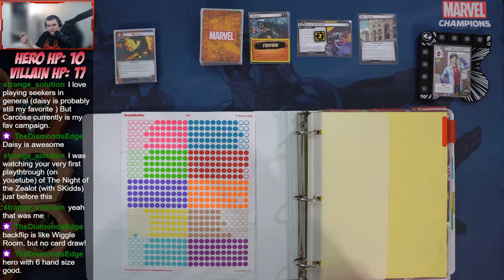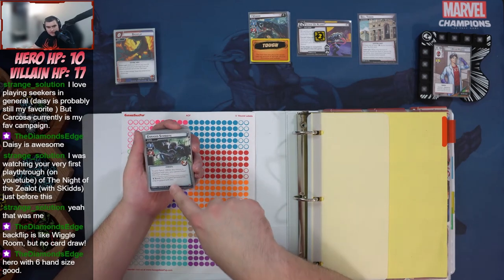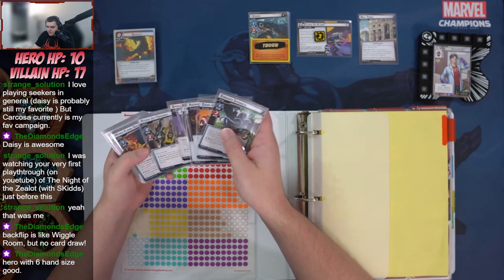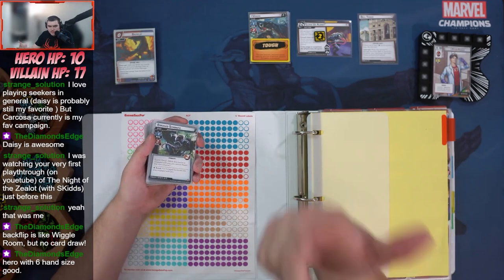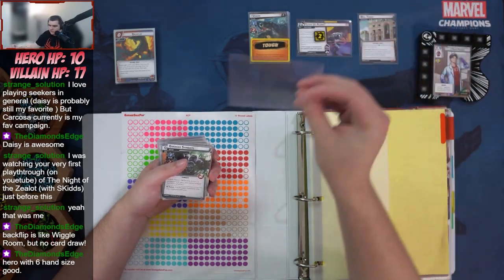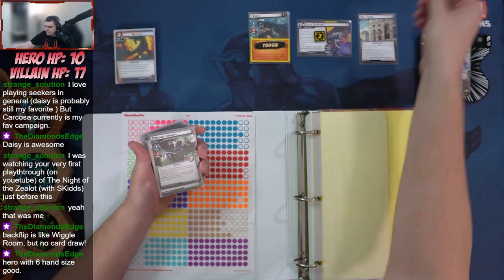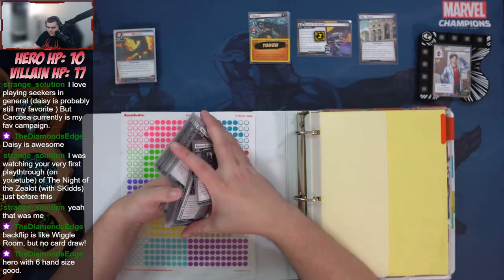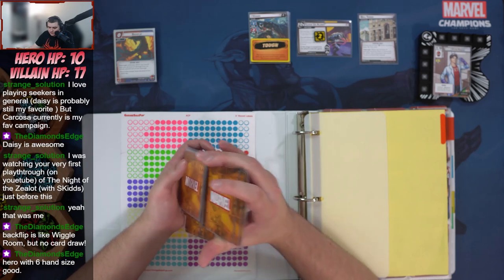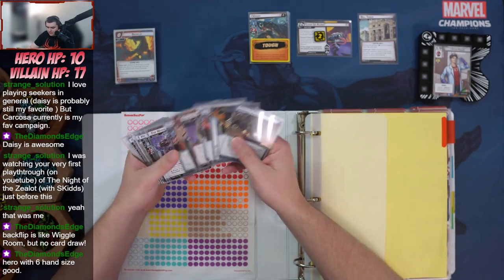We're going to start out with Aggression and play four games, each against Venom. Venom has a required standard set of Symbiotic Strength. I'm playing standard difficulty and throughout each game I'll rotate the modular set. For this first game I went with Hydra Assault — I've been switching out card sleeves from Ultra Pros to Dragon Shield and noticed I hadn't played those modular cards in a while, so might as well try them out.